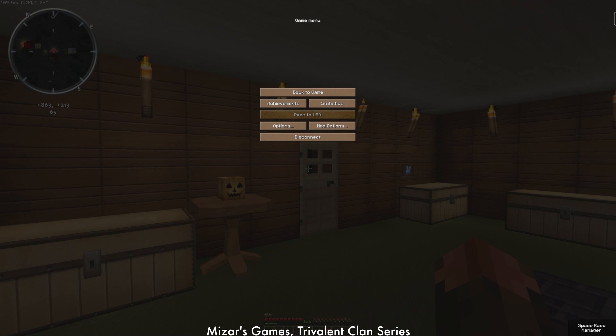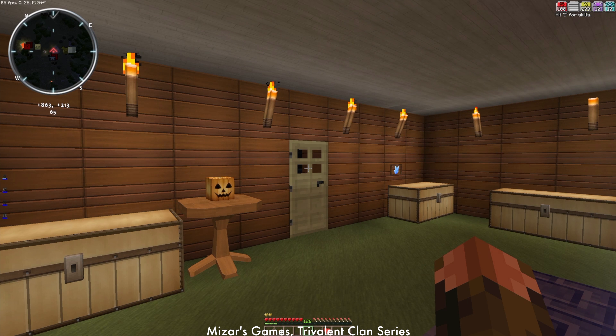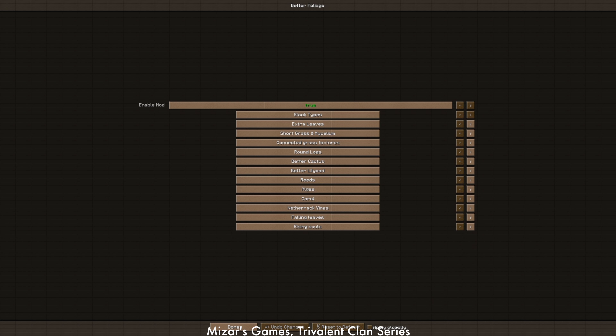Frame rate's still good. F8 is the other — let me not mention it. So that's actually enabled. I'm not getting killed by that. Turning that off — better foliage will really boost your performance if you have a problem.